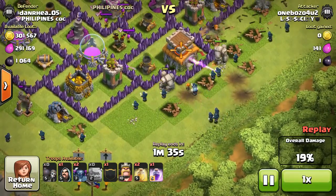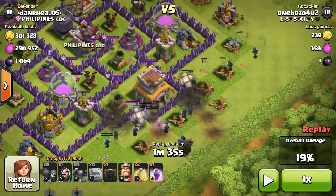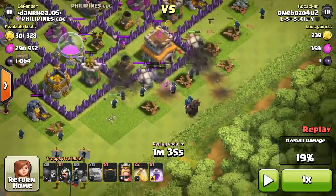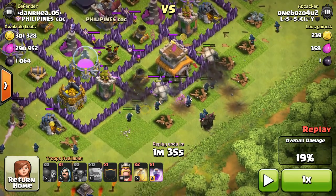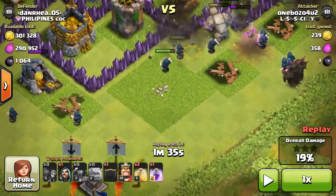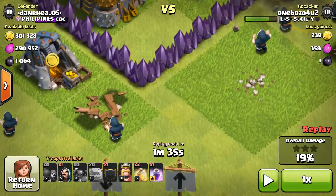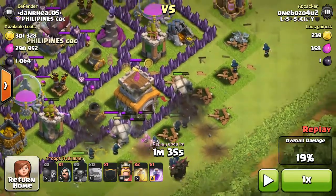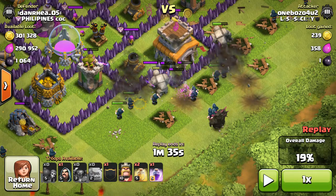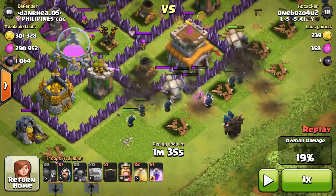Behind my golems I dropped my wizards, and you can see I cleared out this entire area right here so that my PEKKA goes after its closest target — which is now the town hall and this mortar right here. If I hadn't cleared all the way down to here, the PEKKA could have gone toward where this wizard is and just marched around the outside. Same with the king. So now that this whole area is cleared, I've got my golems going in, I'm breaking this wall with wall breakers, wizards right behind the golems, and now here come the PEKKAs.